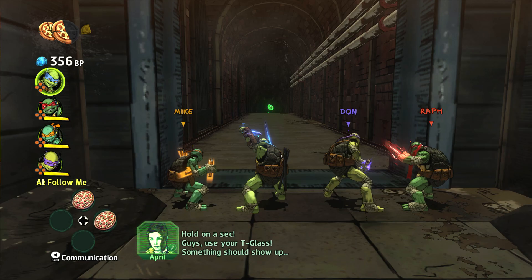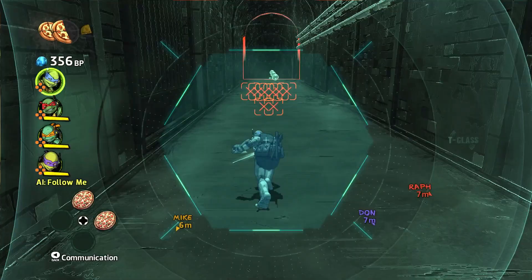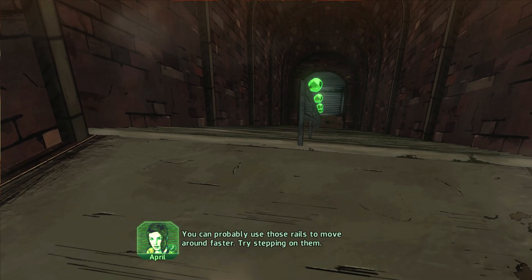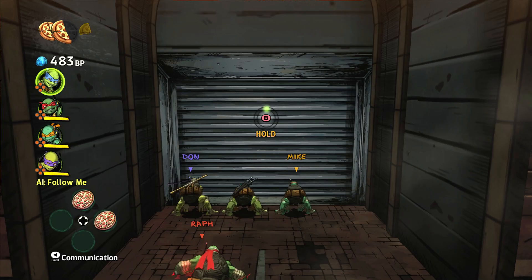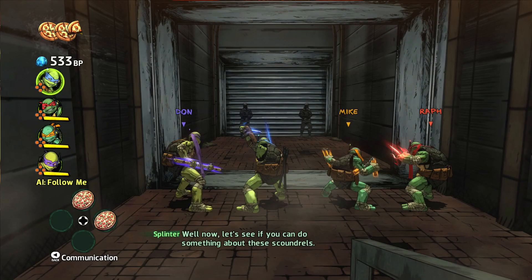Guys, use your T-glass — something should show up. Your device is responding to something. Looks like there's a group of enemies back there. Okay, they're coming — good. I like that they're going to join me and help me out. I don't actually need co-op partners, but that would be cool. You can probably use those rails to move around faster — cowabunga! So use them when you're in a hurry.